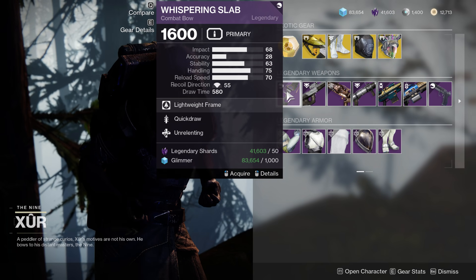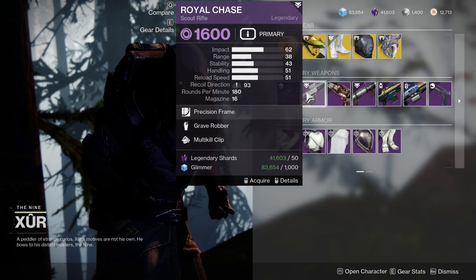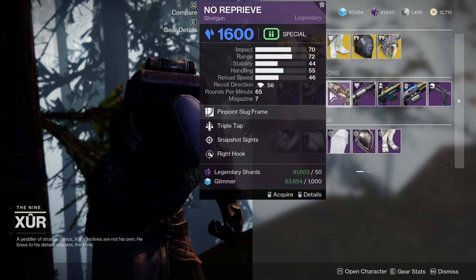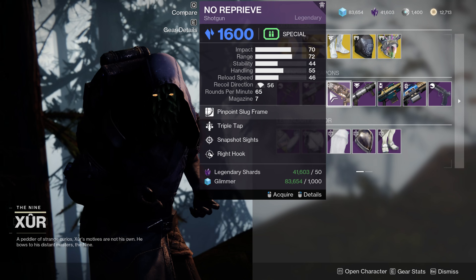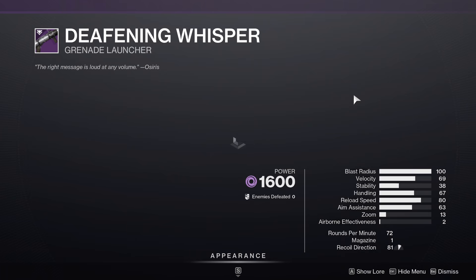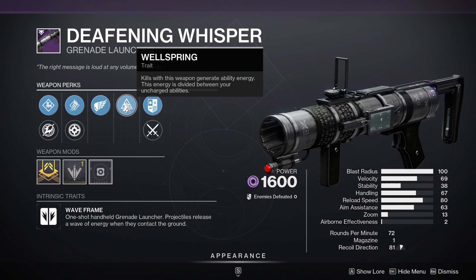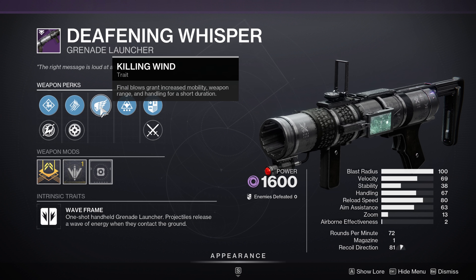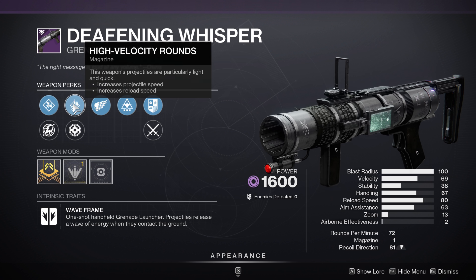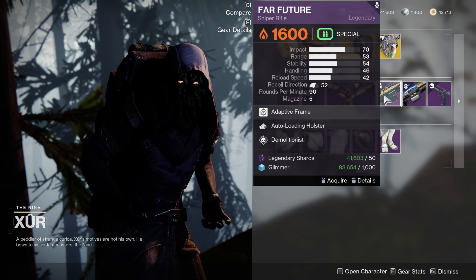Let's move on to the weaponry. We have a Quickdraw Unrelenting Whispering Slab — no thank you. Grave Robber, Multi-Kill Clip Royal Chase — no thank you. Triple Tap, Snapshot Sights, no Reprive — I'm going to say no. Wellspring on the Deafening Whisper is actually pretty good; the one I prefer using has Ambitious Wellspring. Killing Wind is nowhere near as good, so overall this is kind of just a mid-roll.